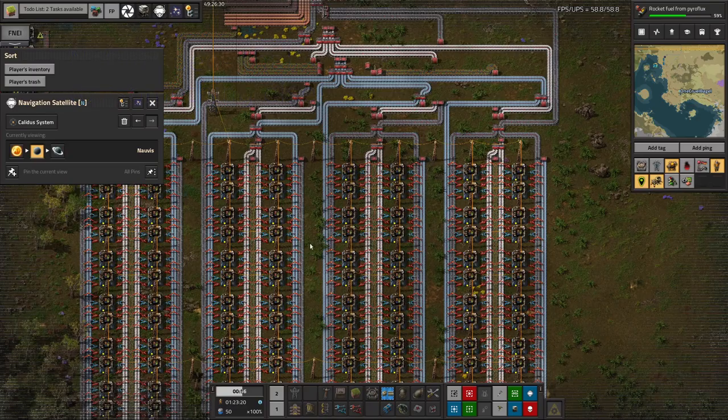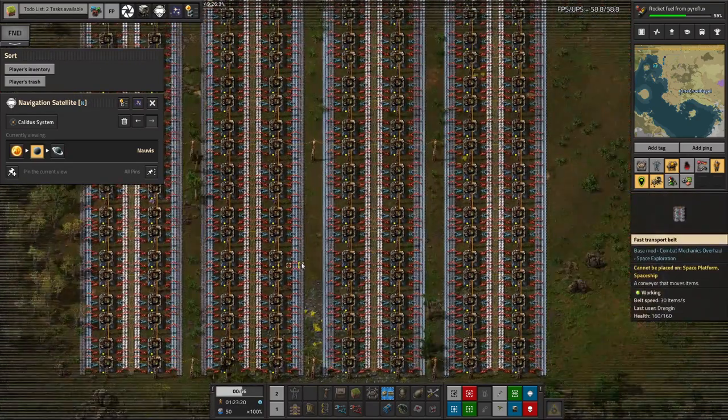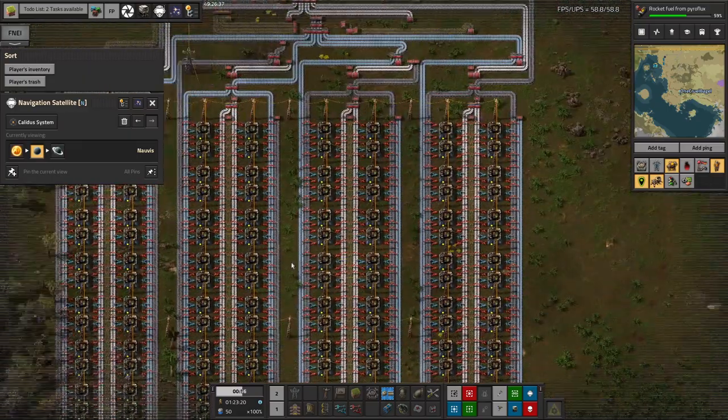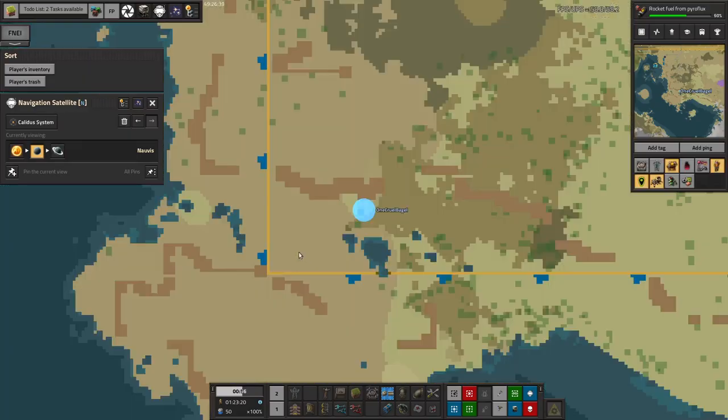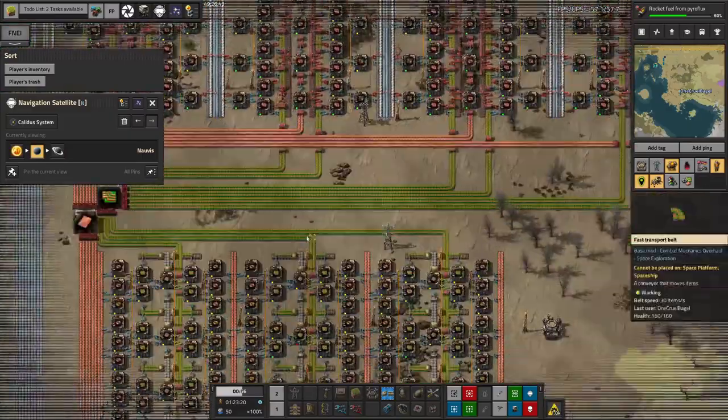This facility is making all of the electronic components because we're going to need a lot of those. I don't know whether he's got a little bit carried away, because this does look like a very very large factory. I feel like he might have over-specced it in the same sort of way that I over-specced the red and green circuit factories over here.